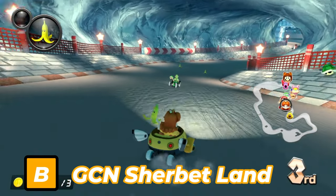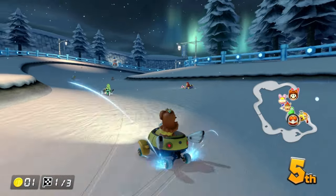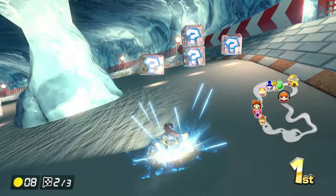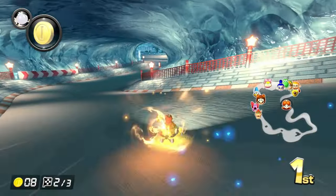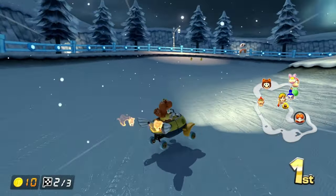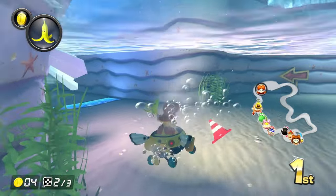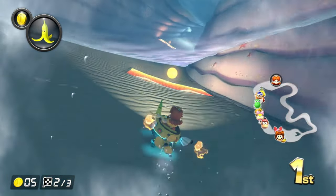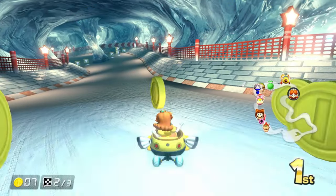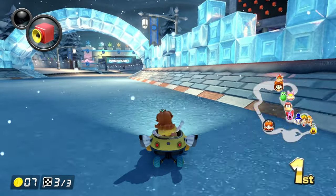Next up is GCN Sherbet Land. I was not a fan of this track when it first appeared in Mario Kart Double Dash — it felt too slippery and claustrophobic, especially in the tunnel section with a giant ice pillar where I would easily fall into the water. However, in 8 Deluxe the track redeemed itself by widening the track, allowing underwater driving, and adding fireworks and an anti-gravity portion, which is slower than the normal path. The only obstacles are freezies and Shy Guys. The one problem is the freezies don't turn you into literal ice — but it's Nintendo, what are you going to do?